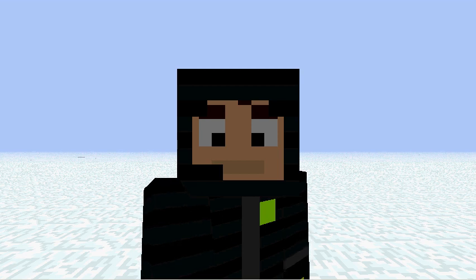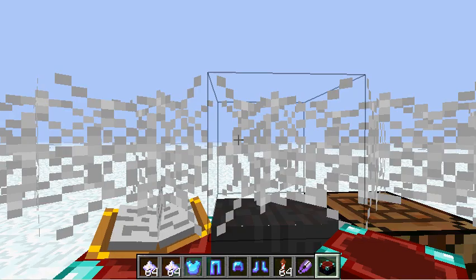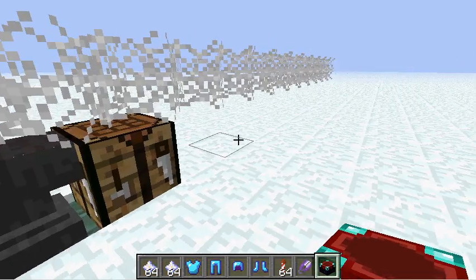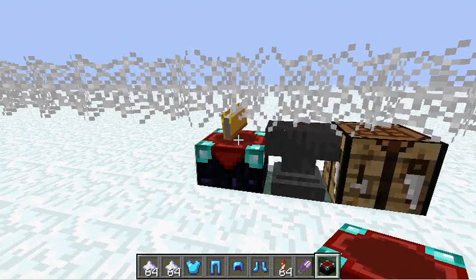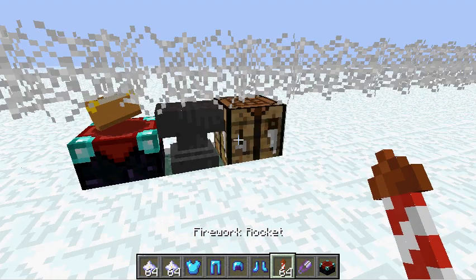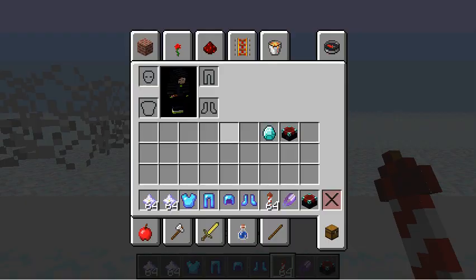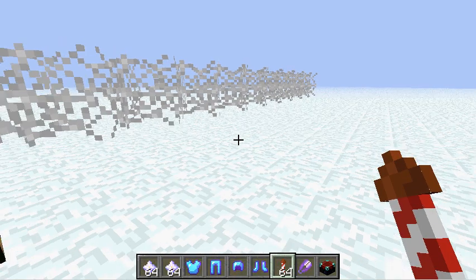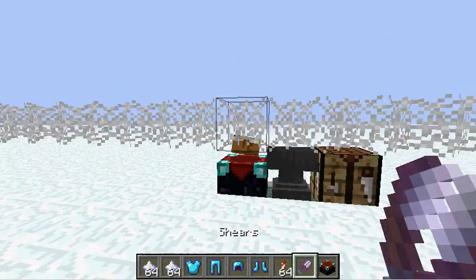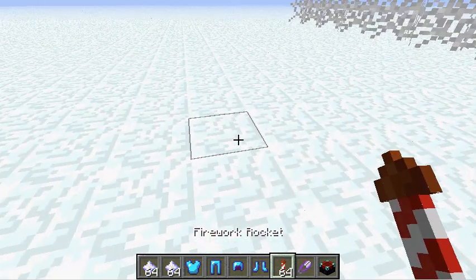Hi and welcome, this is NerdSander and today I'm playing the newest snapshot, it's called 12we50a. In this snapshot we have loads of new stuff. As you see here, there's text coming up when you're taking your item.